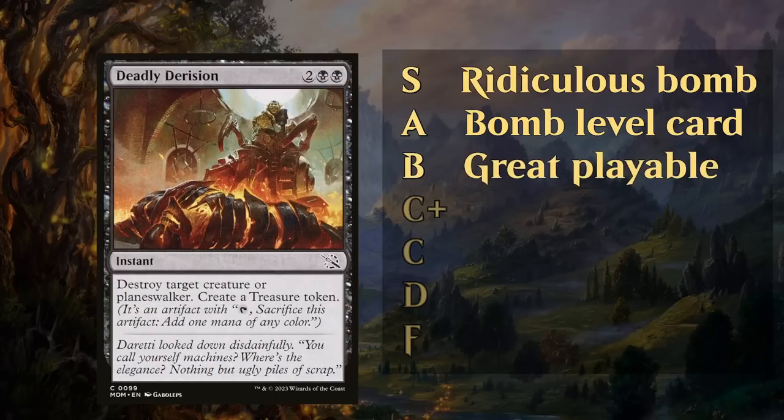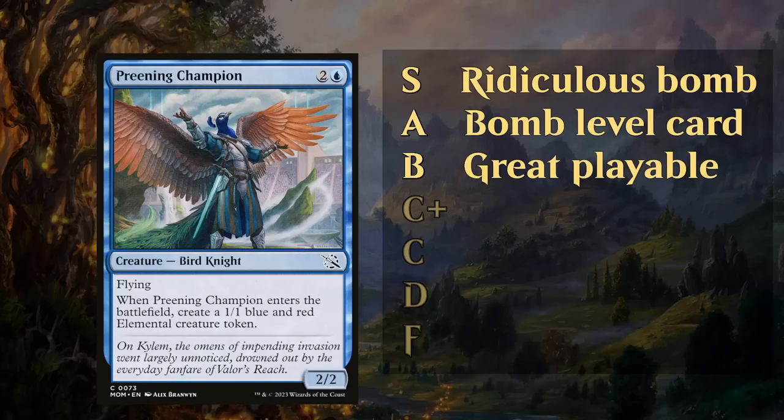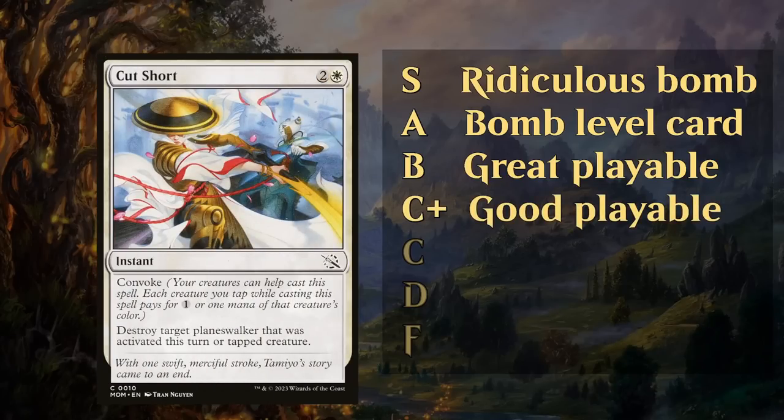Next up we've got the B tier. These are still great playables, so if you're in a draft and you open a B-tier card pack one pick one and there's no bombs, you're still pretty happy to pick those up, and they'll strongly pull you into their colors. The best commons in each color will often get a B grade, and unconditional removal is at a premium in limited. Derision is a B, and even Preening Champion — which may not seem like the most exciting card at first glance — ended up being a very important role player as an enabler for convoke and an evasive threat.